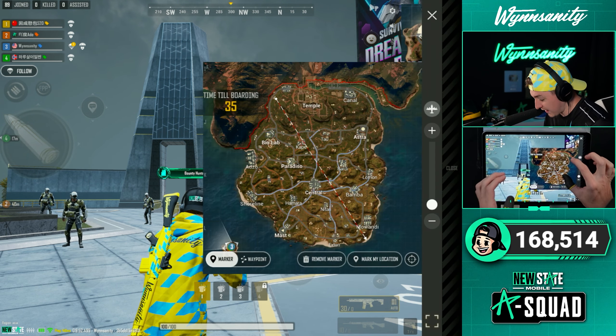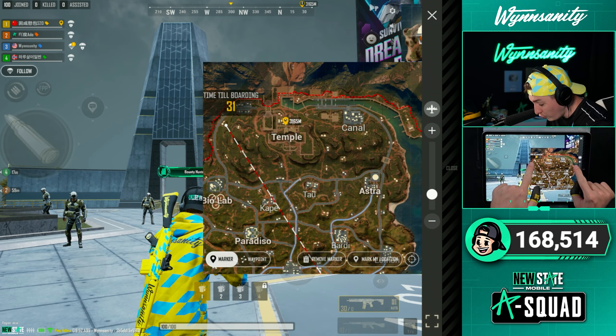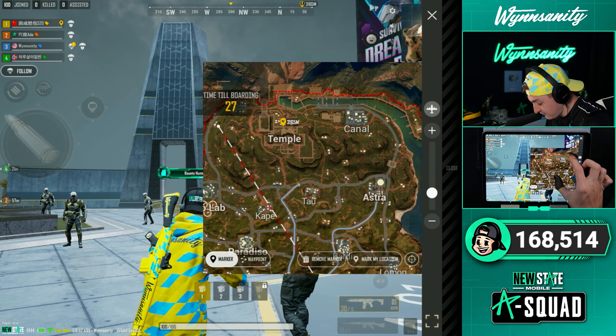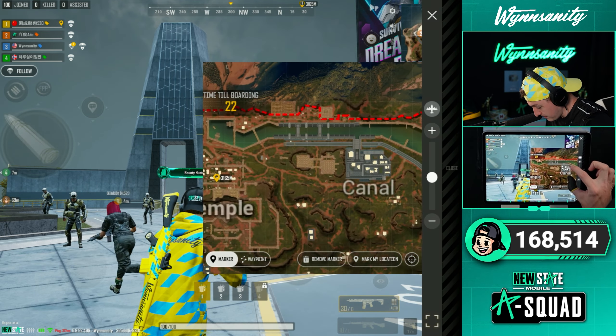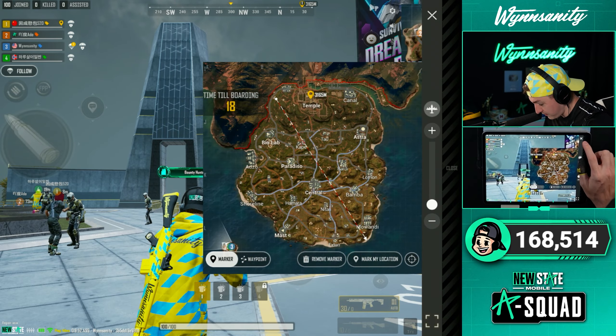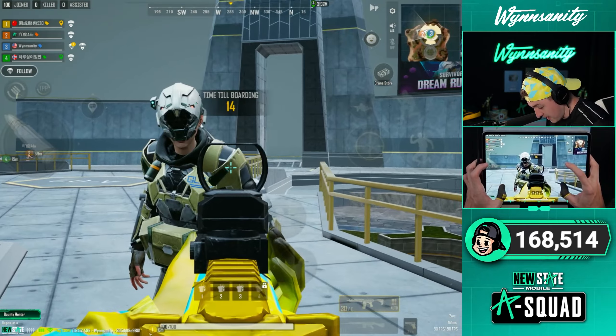Here's the first look at the map. Above Astral Tau and Biolab there's this whole new section - it looks kind of rugged, like some mountains and ledges. We have this whole temple, we also have this canal, some new roads going around the outside. We have a perfect plane path to check this out. Let's look at the bots - these are the brand new AI.